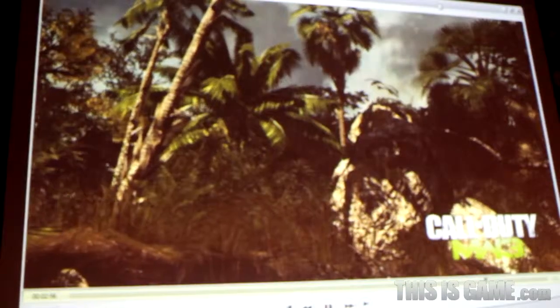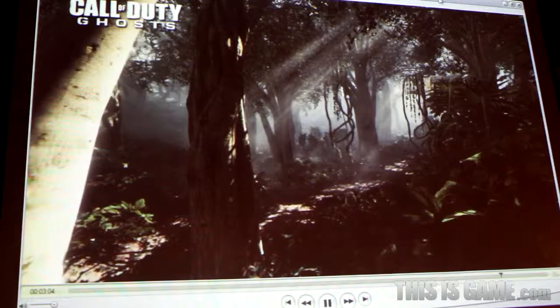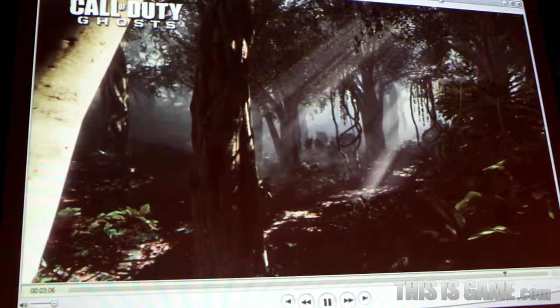Environments are also benefiting from our new engine. Here's an example of a jungle environment from Modern Warfare 3. Now here's a jungle environment from Ghosts. This scene employs many new tech features including volumetric lighting, boosted polygon count, and self-casting shadows.